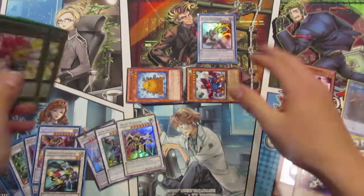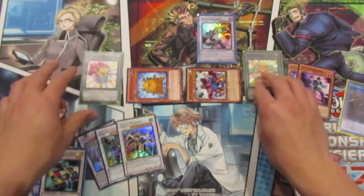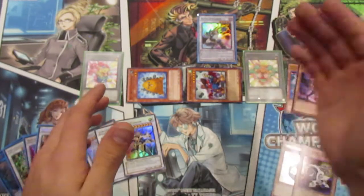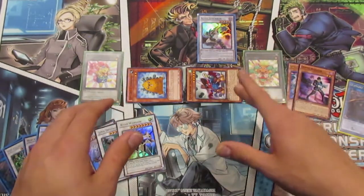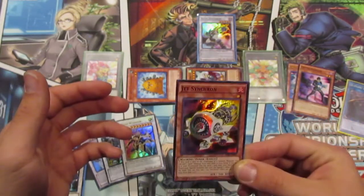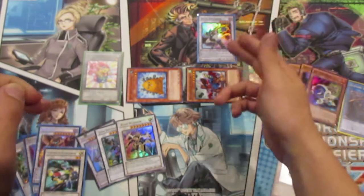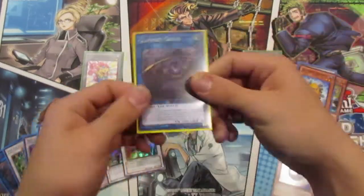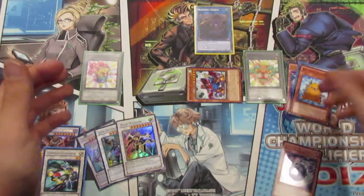In this case we're going to synchro summon Axle Synchron using Junk Synchron and Doppel Warrior. This triggers Doppel Warrior's effect since he was used for a synchro summon — we get two level one tokens on the field. Then we activate Axle Synchron's effect, which lets us send a synchro monster from our deck to the graveyard to increase or reduce his level. We send Jet Synchron to the graveyard.